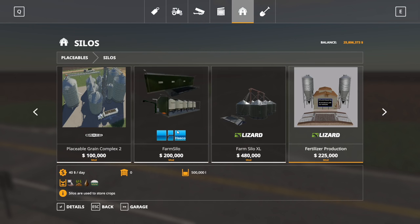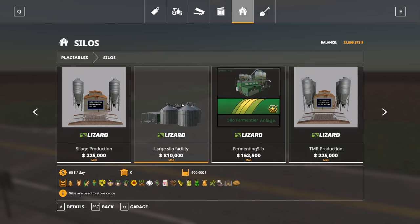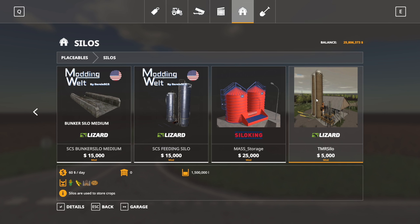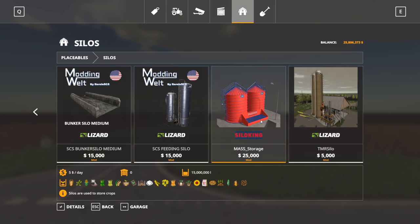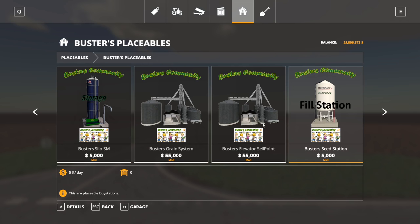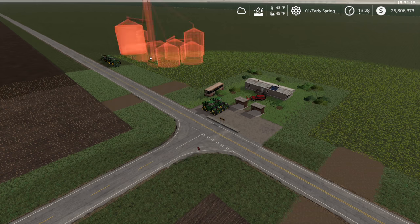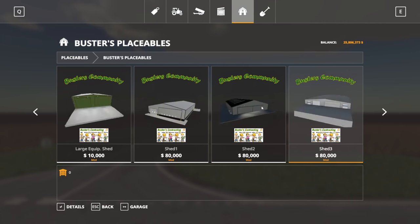For placeables, I guess you folks can help me out a little bit. Let's look at what we've got for silos. On a 16x map, we need the most massive silo we could potentially find. I'm looking through the options — this one just looks way too puny for this map. Buster's grain system elevator would be a sell point. There's one here — 15 million capacity. Yeah, we need one about four times the size, I think. If anyone knows of any good grain storage, let me know — we're probably going to be needing that.